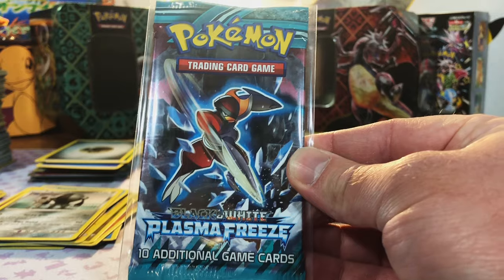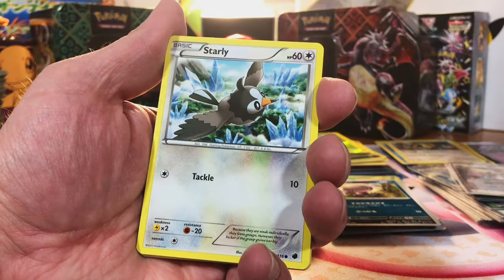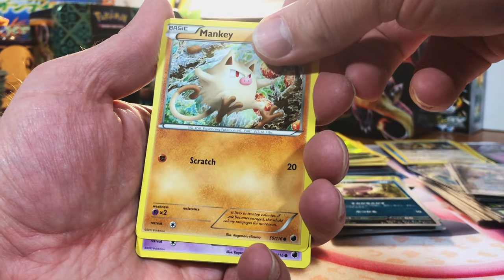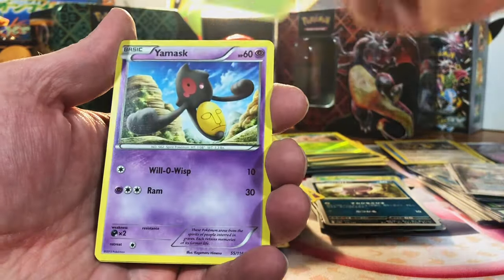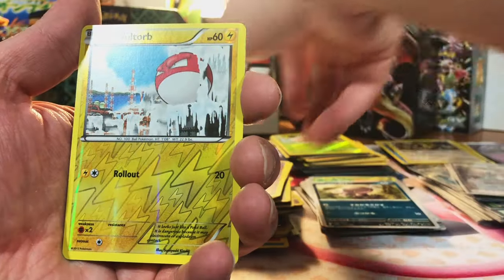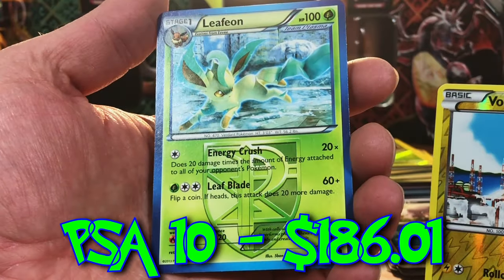And the moment we've all been waiting for — Plasma Freeze. We're ripping into it, people. Here we go. I have no idea what the pack trick is, so we're just gonna go until I see the reverse and then do the pack trick. Eevee, Starly, Nidoran, Mankey — a lot of Gen 1s, nice. Bisharp. Here's our reverse — it is a common Voltorb. What is Plasma Freeze gonna give us? A Non-Holo — that is a nice Leafeon though.